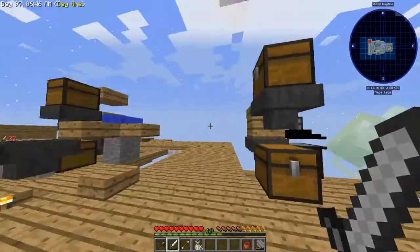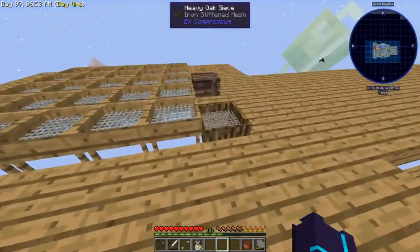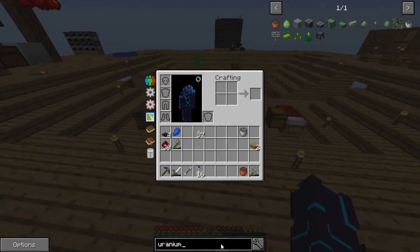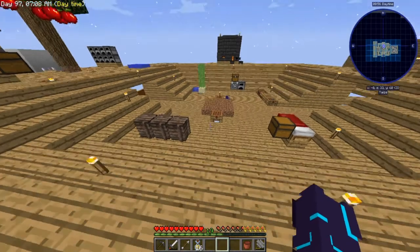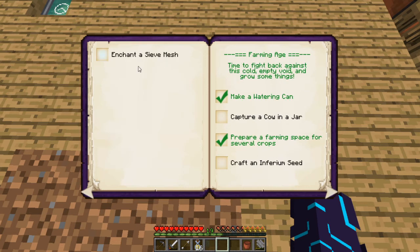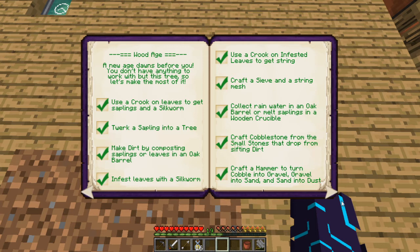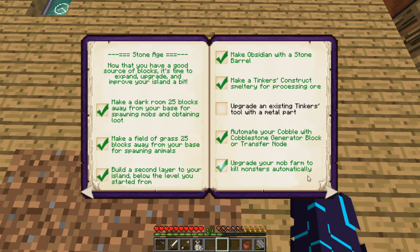One of the things I want to do in today's episode is upgrade our sieve mesh, because I believe there's a quest to make a diamond mesh. We've got mega tickets construct tool done, and mega tickets construct smelter for ore processing. We haven't done the enchant sieve mesh yet. So those are what's left in the stone age.